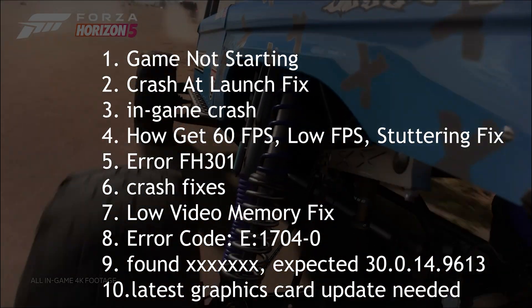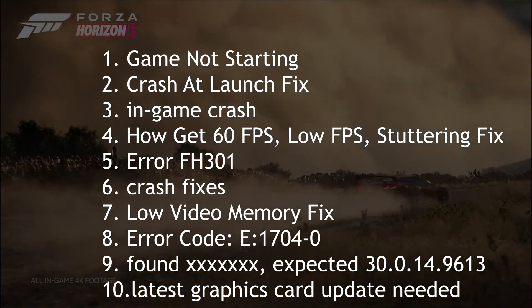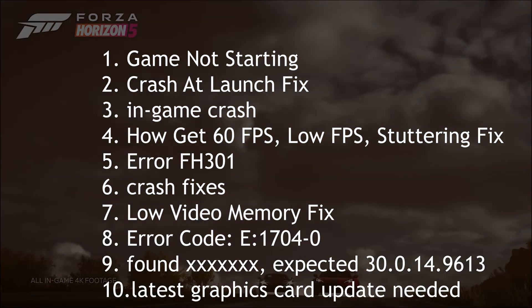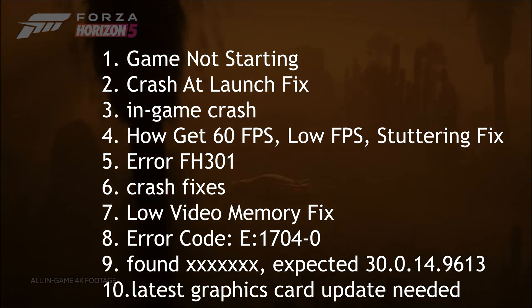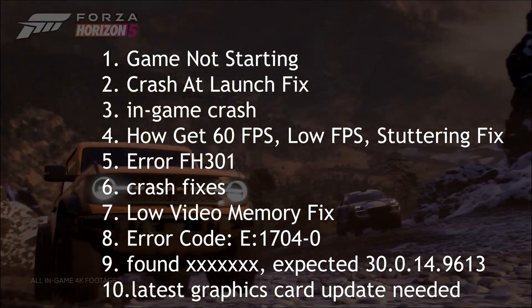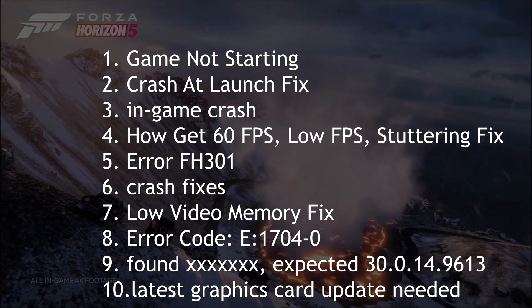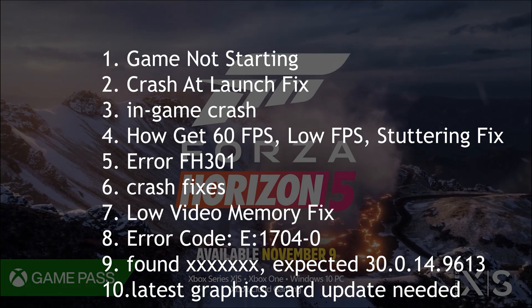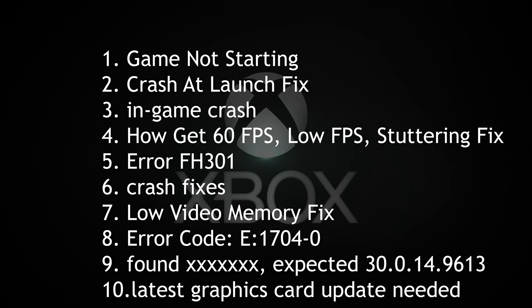1. Game not starting. 2. Crash at launch fix. 3. In-game crash. 4. How to get 60 FPS, low FPS, stuttering fix. 5. Error FH301. 6. Crash fixes. 7. Low video memory fix. 8. Error code E1704-0. 9. Found XXXX, Expected 30.0.14.9613. 10. Latest graphics card update needed.